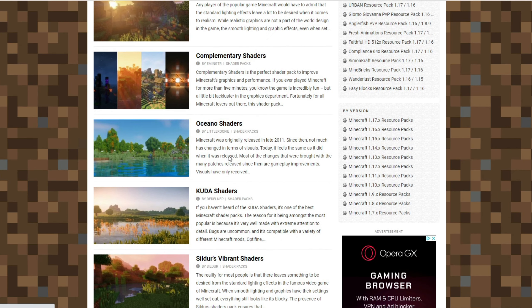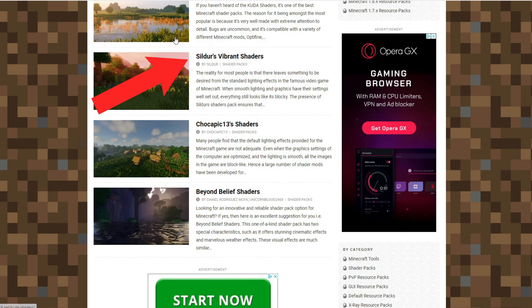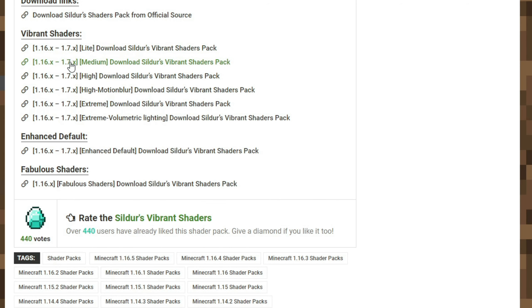There are some shaders down here, and I think the ones we're probably going to go for are probably Complementary Vibrant shaders. We're just going to go down here and download them.